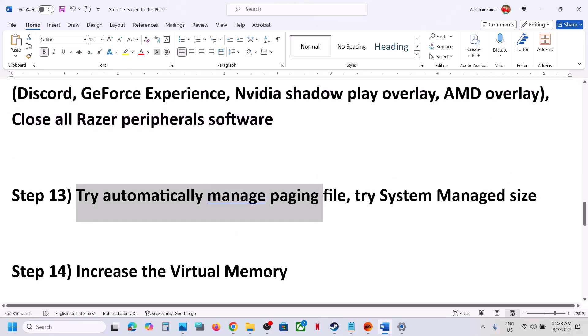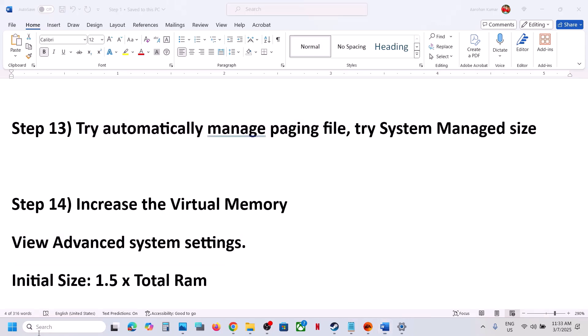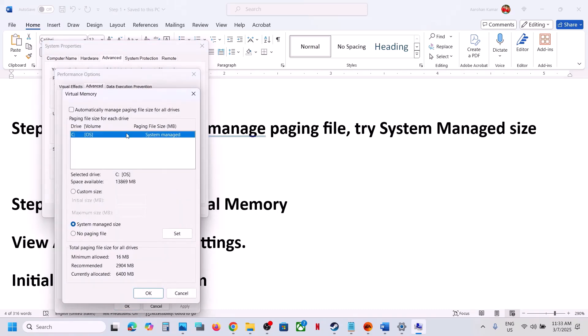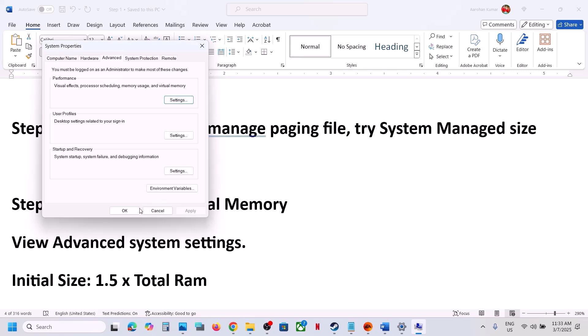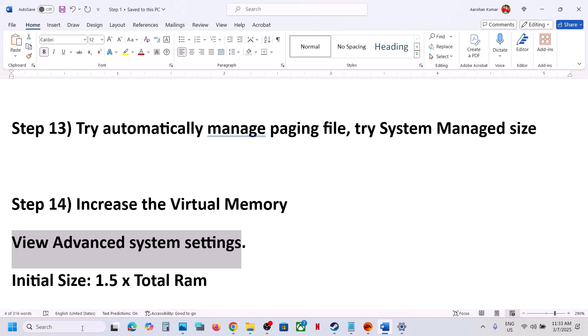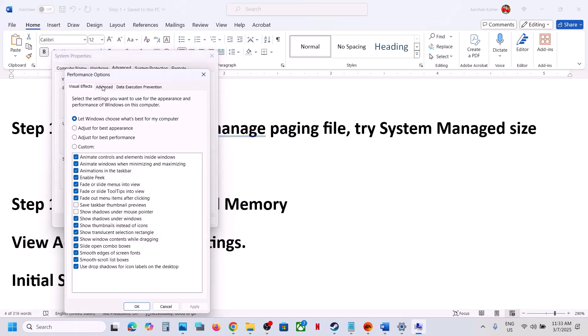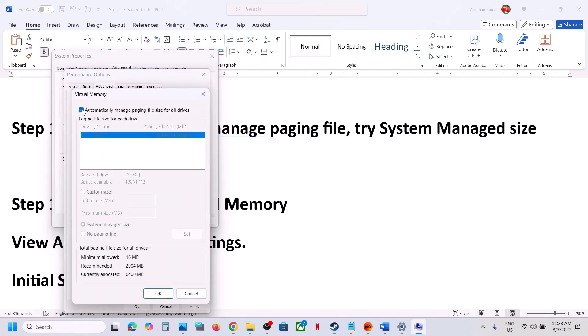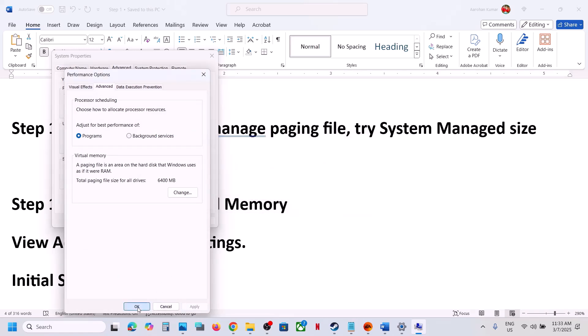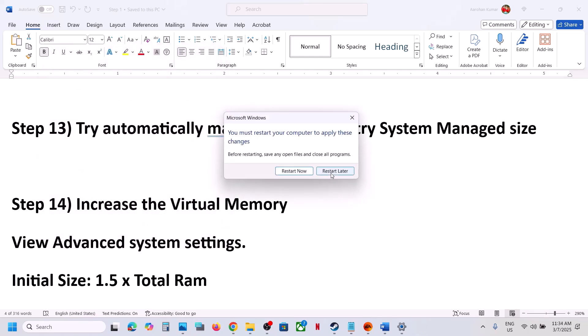The next step is to try automatic paging file. Type 'view advanced system settings' in the Windows search box, click Settings under Performance, go to the Advanced tab, click Change, put a check on 'Automatically manage paging file size for all drives,' click OK, and restart your computer. If that does not work, go back to the same settings, uncheck that box, select the drive where the game is installed, put a check on 'System managed size,' click Set, then OK, and restart your computer.